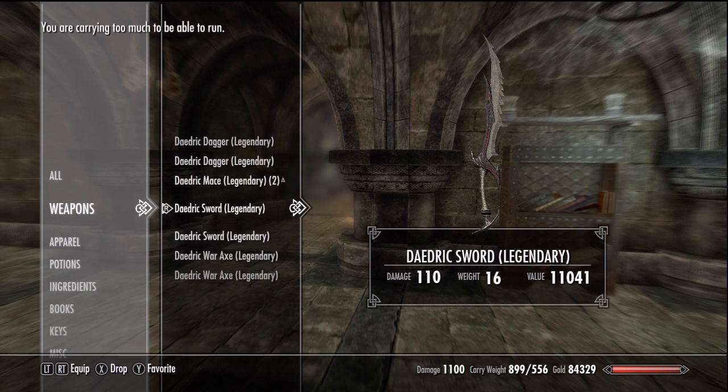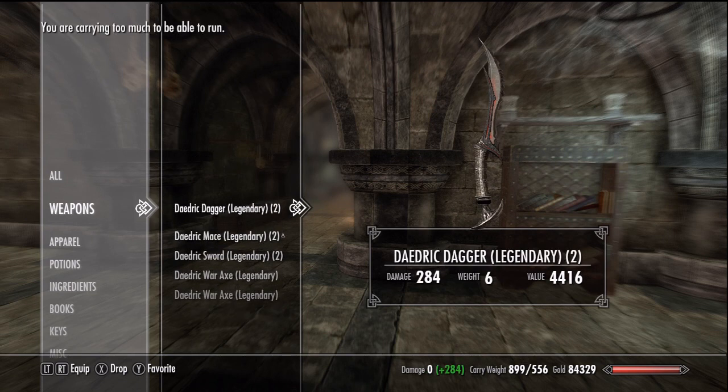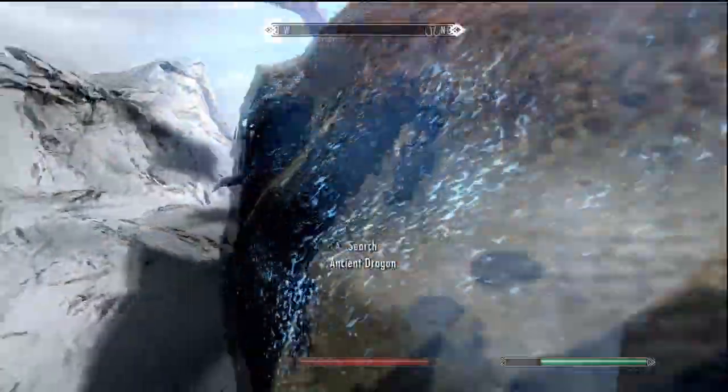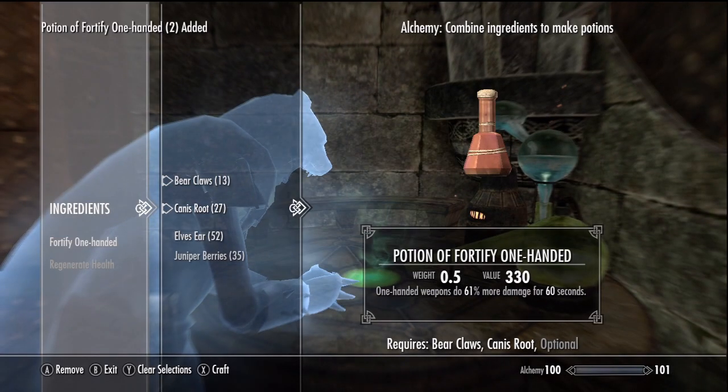When you go this high, it will not matter what weapons you use or what perks you have, because even on master, nearly everything in the game is going to be a one-hit kill. It becomes really boring really fast. The few fights that aren't require two or three hits tops. You can go even higher with two potions.